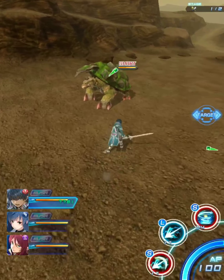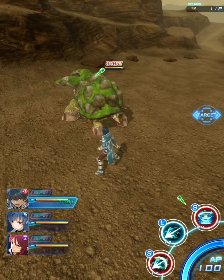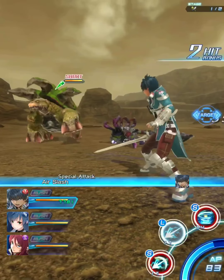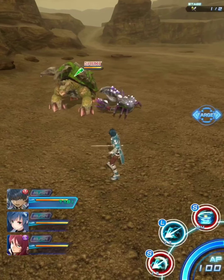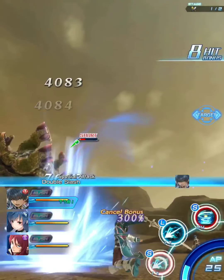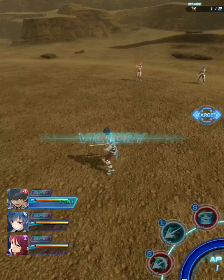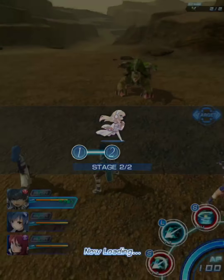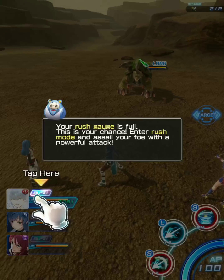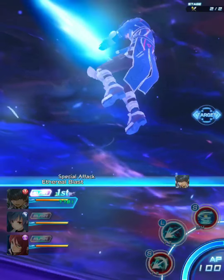When the enemy has a green color, it means it's not going to attack you. When it turns red, it means the enemy is targeting you. Using abilities costs AP, which starts at 100. If you keep using abilities, the AP depletes until you can't use them anymore. But when you move around, you replenish AP. There's also something called Rush on the left side — a really special skill for each character that unleashes very strong damage.